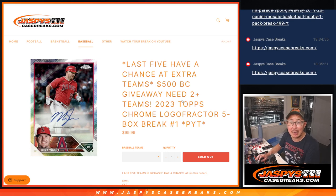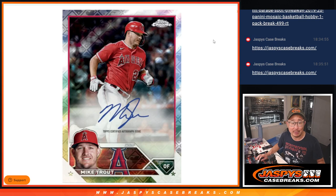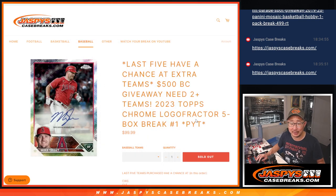Hi everyone, Joe for Jaspi's CaseBreaks.com coming at you with a five-box break of 2023 Topps Chrome Logo Fractor, with the MLB logo in the background. Pretty cool looking set.